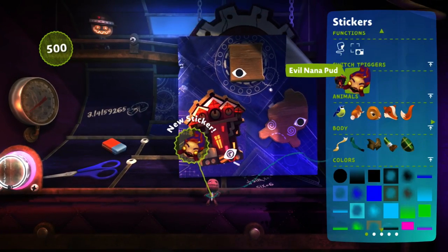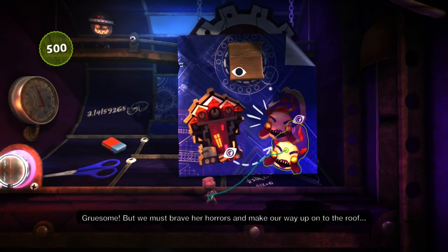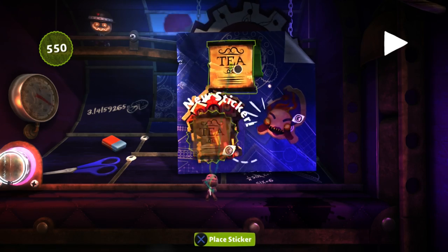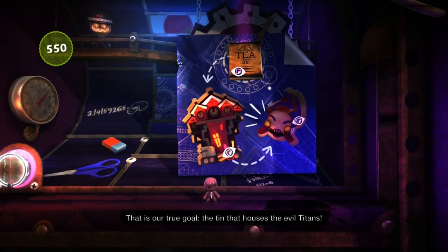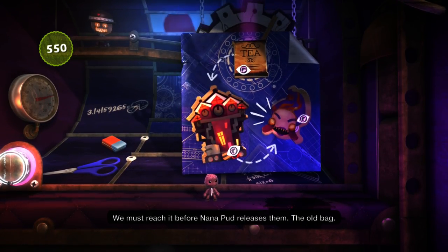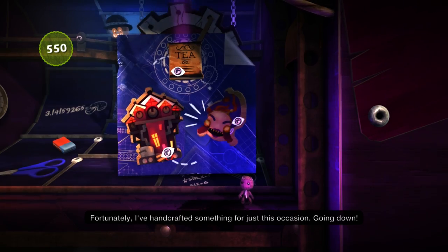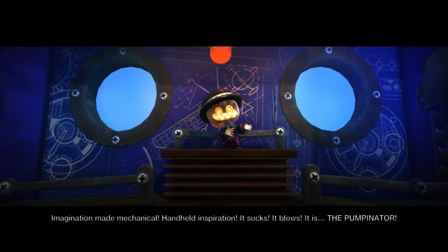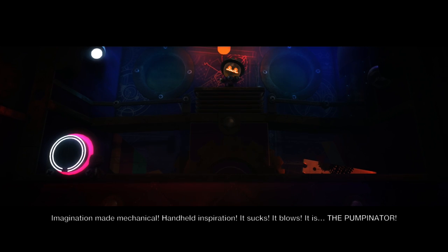Looks like we need to put Nana Pud's face down. She does not look very nice. We must brave her horrors and make our way up onto the roof. One last sticker — place it down there. We need to make our way on the roof for tea. That is our true goal — the tin that houses the evil titans. We must reach it before Nana Pud releases them. I've handcrafted something for just this occasion.